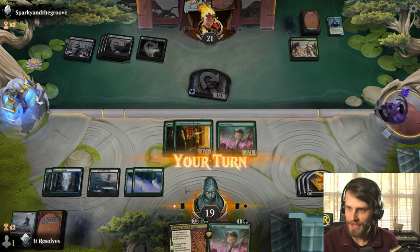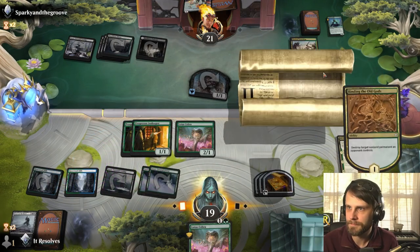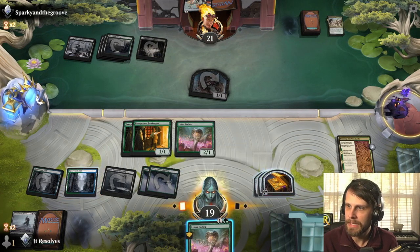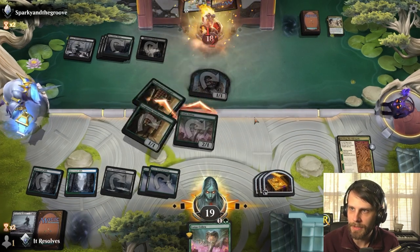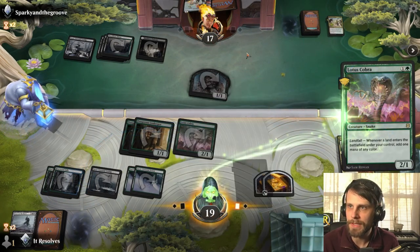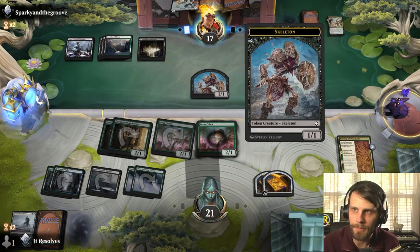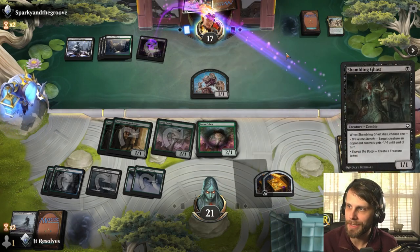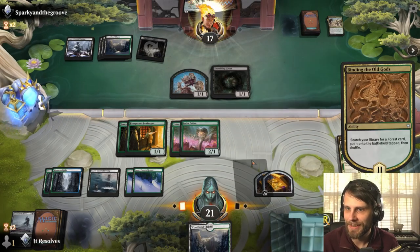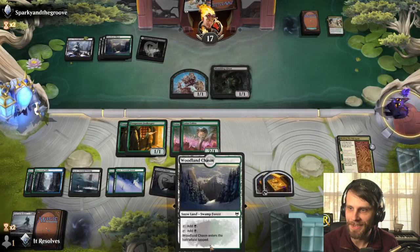Perfect — that's exactly what we want to see for this Binding. Let's throw that down again — easy way to get that off the field. I think we'll wait on the Lotus Cobra... actually, let's go ahead and play it. We get two life off of this, which is relevant. It also provides us a blocker for the skeleton so we can make sure they're not getting a lot of damage in. We're getting a little bit of deck thinning here.